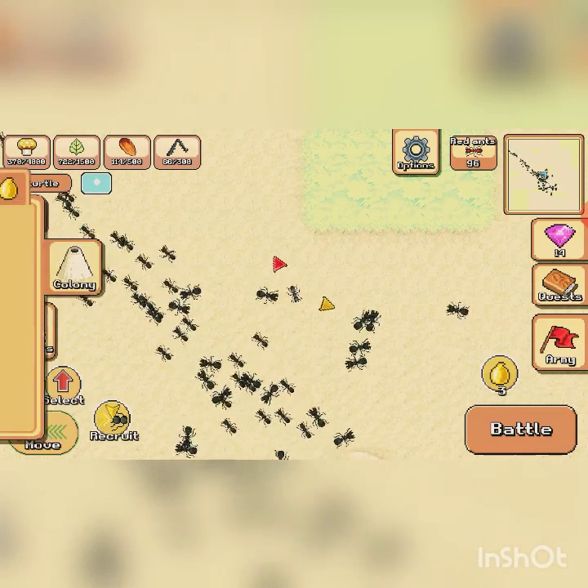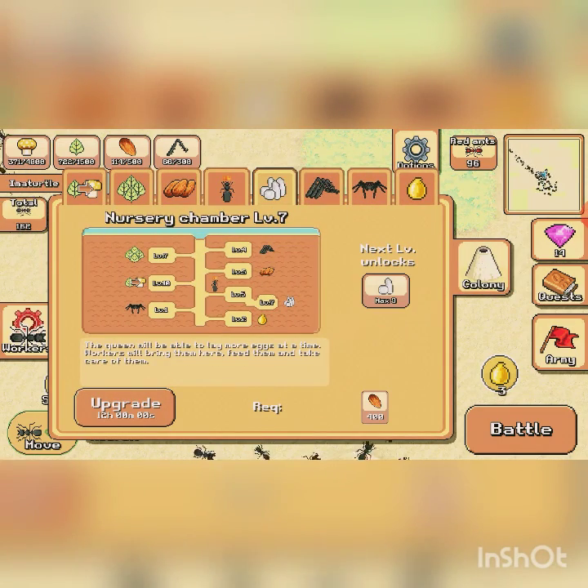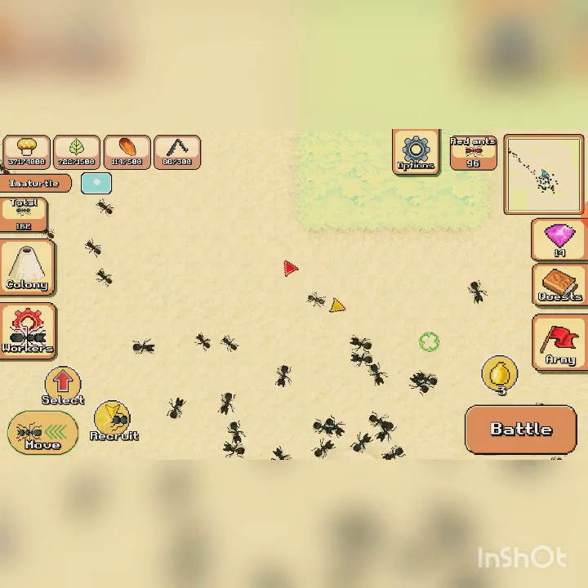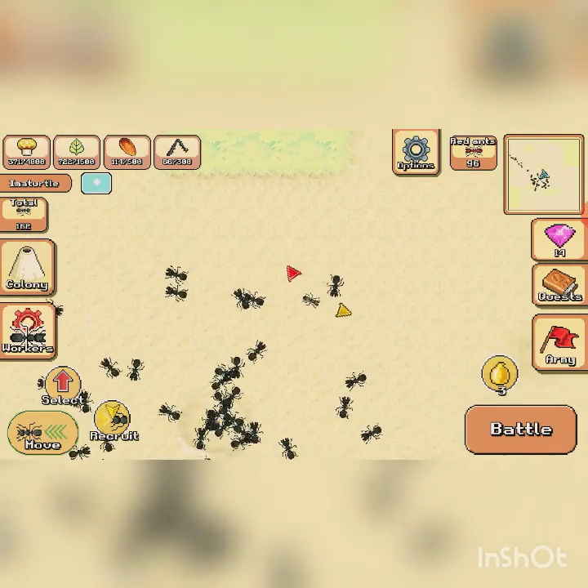Next, you want to work on the nursery chamber. You want to get that upgraded because then you can produce a ton of eggs at once, and it's really good for growing your colony fast.